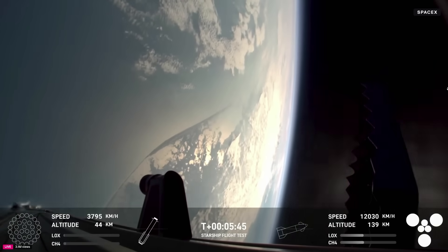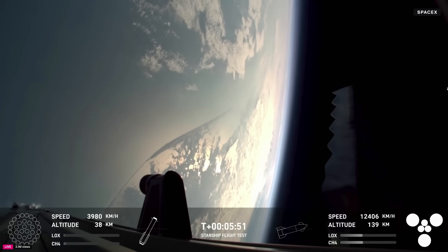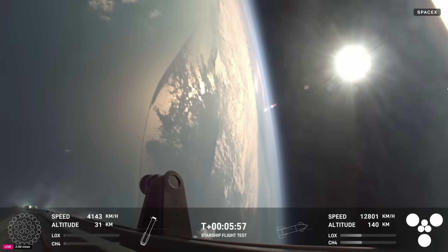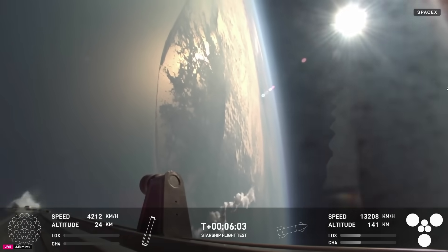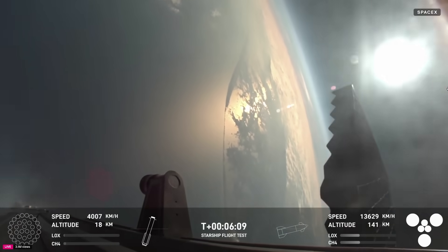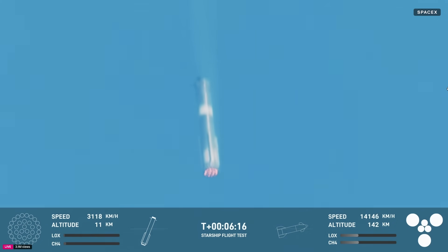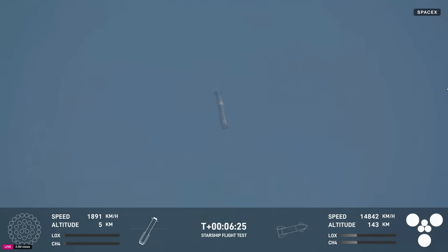We're still going to get a lot of good flight data with booster and especially with ship. We have an additional objective today to do an in-space relight of a Raptor engine, which will help set us up for being able to do deorbit burns — important for orbital flights. Ship chamber pressures are nominal. What you're seeing on your screen is a view from Super Heavy as it's making its way back down to Earth. We are attempting an offshore landing of the Super Heavy booster.